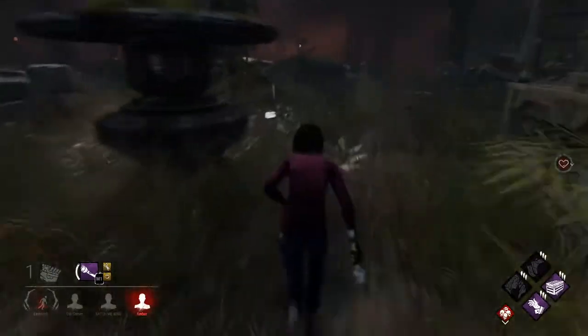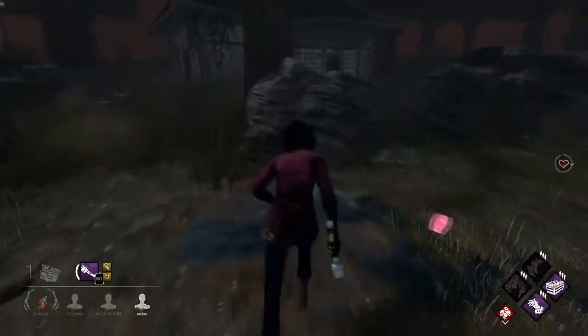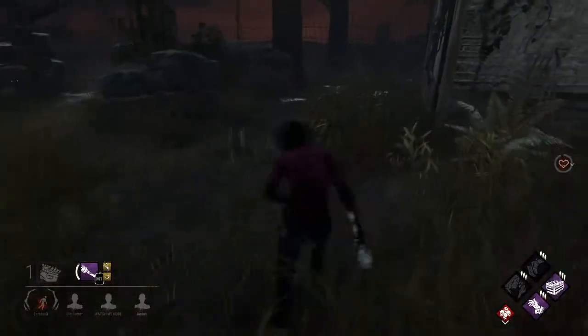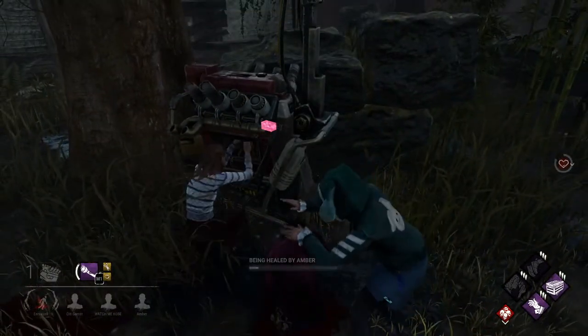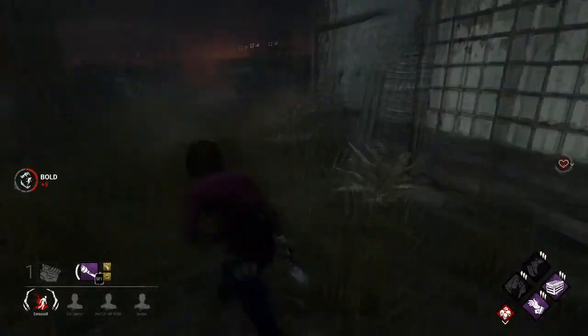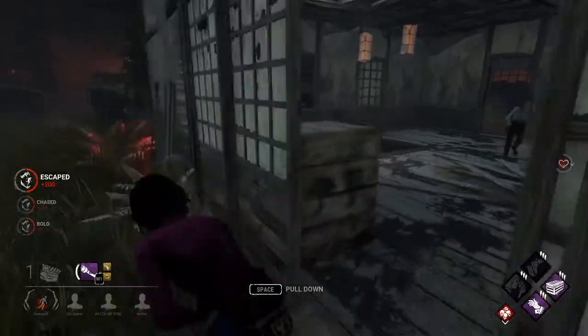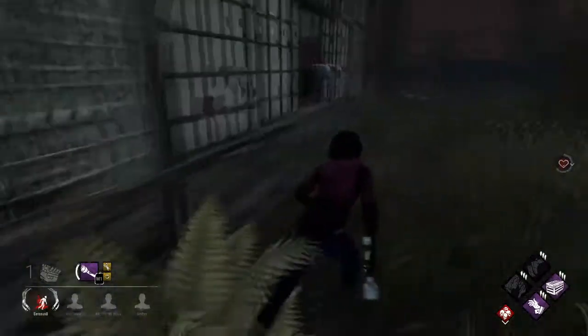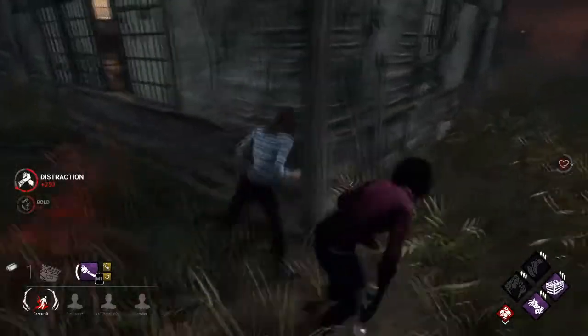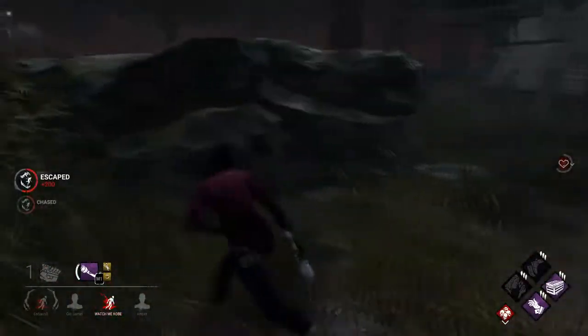We need to find someone who can heal me. Or a chest — because there's still a chest in the basement. I don't know what they are doing. Dancy, what are you doing? Dancy, you're on the hook — I'd prefer you not to die.